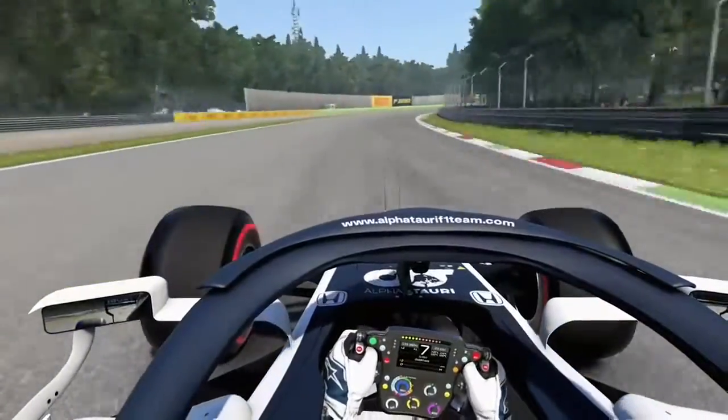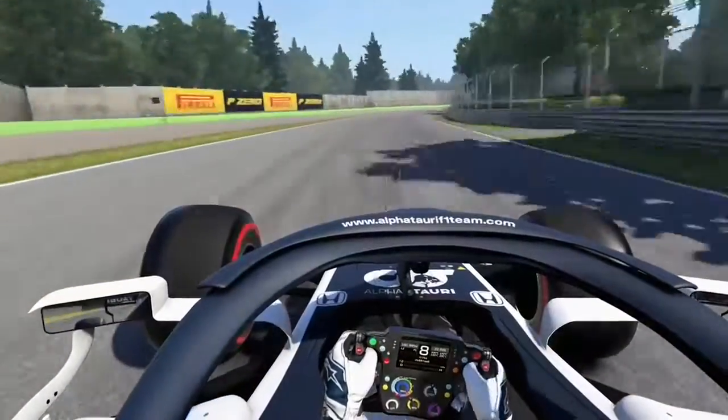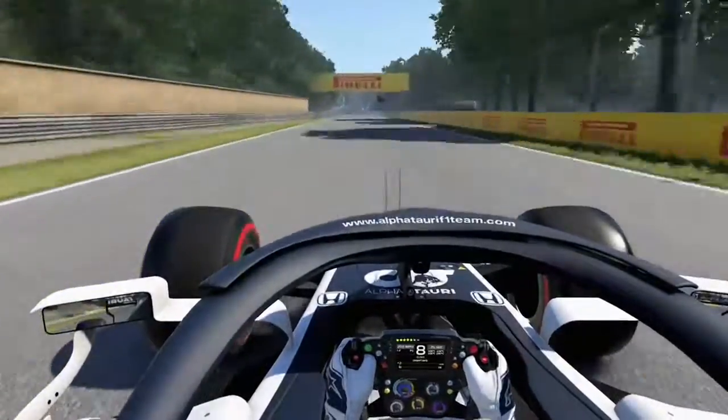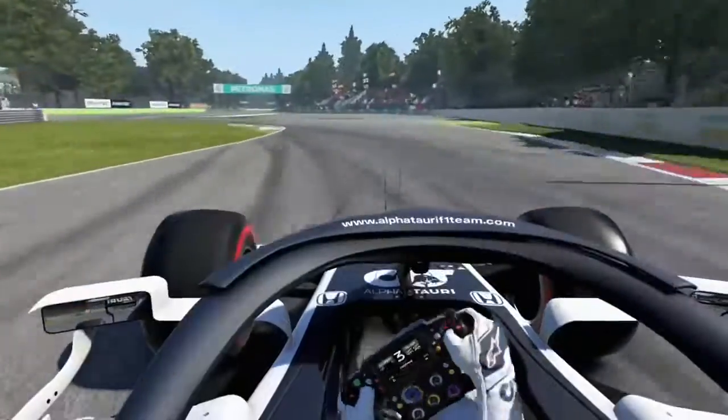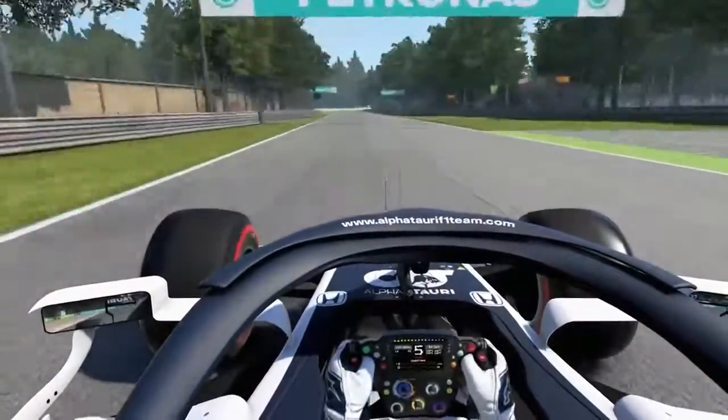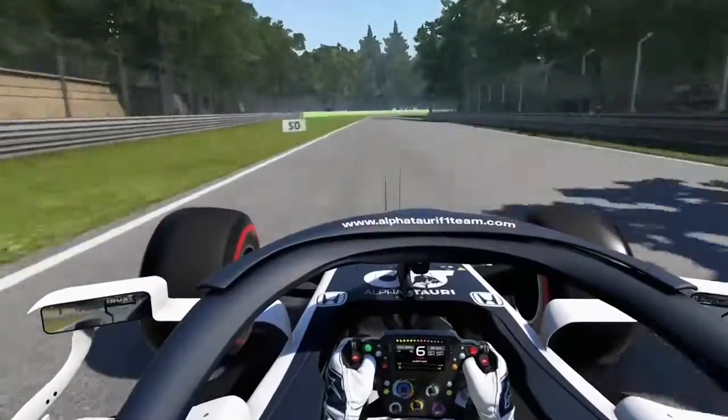Round Curva Grande now — you want to use as little steering input as you can, just to scrub off as little speed as possible. Let the car run out on exit, but bring it right back in to brake as high as you can at the 100 metre board. Use all the road you can through the second chicane, the Della Roggia. Let the car run out on exit and don't get too much oversteer like I did.